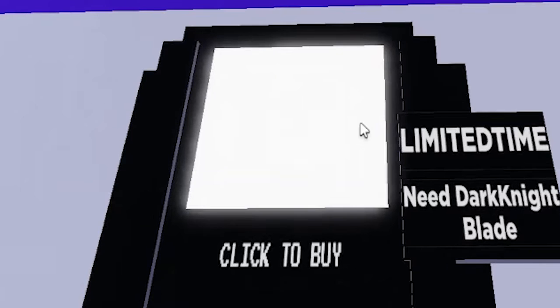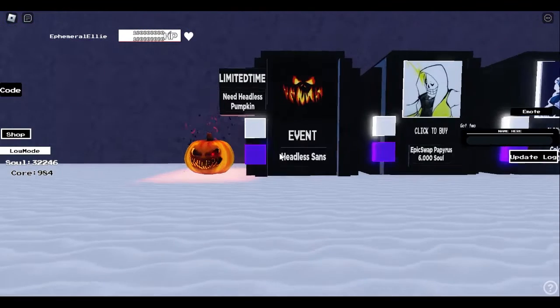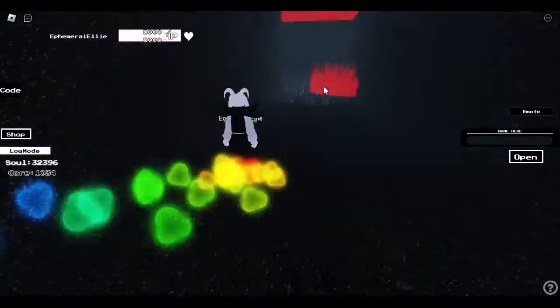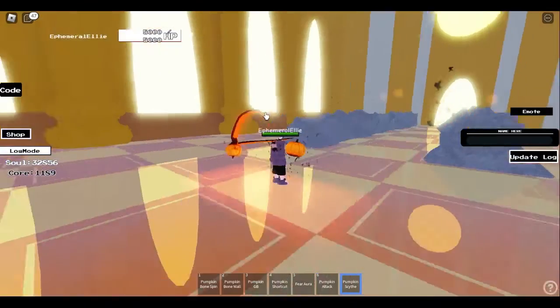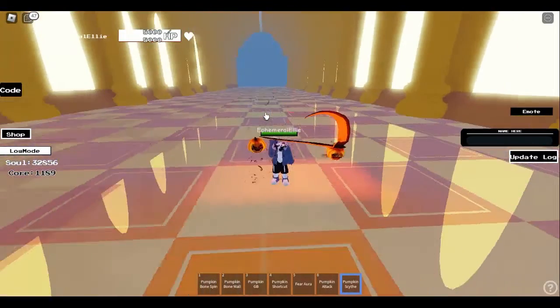Welcome everybody to Undertale's Crossing Timeline's Halloween event. In this video I will show you how to get the three skins from the badges, and I will also show you how to get the new character Headless Sans — note that you need a badge for it. I'm going to show you a walkthrough on how to get them and show you every single one of their abilities.